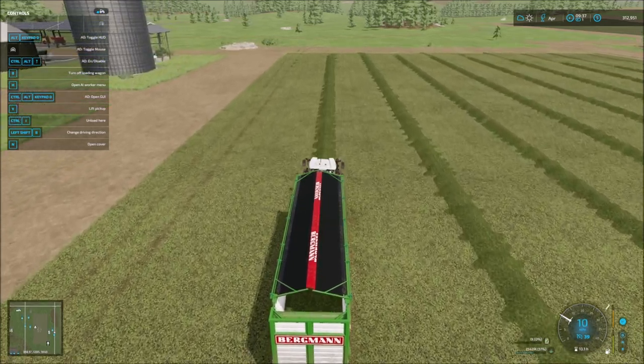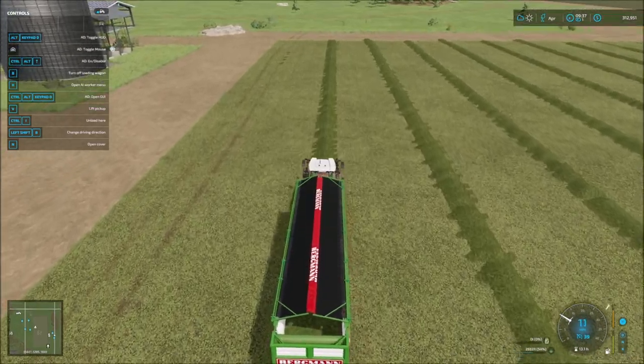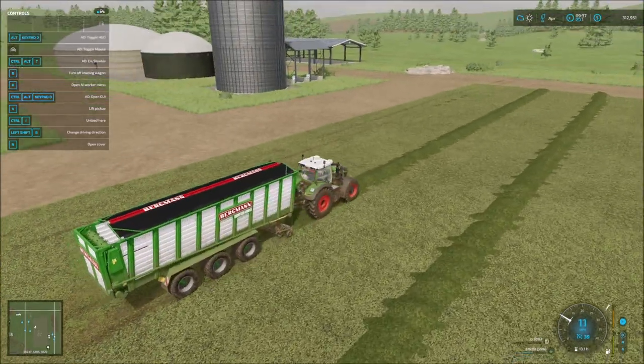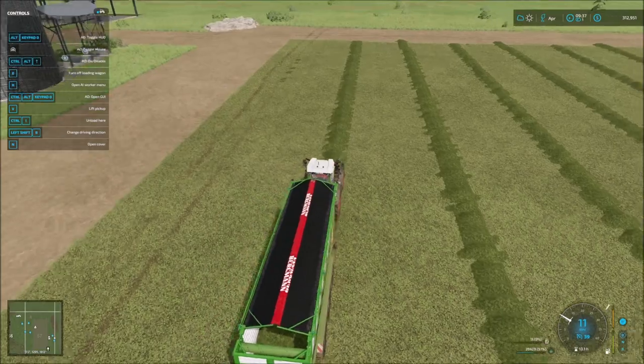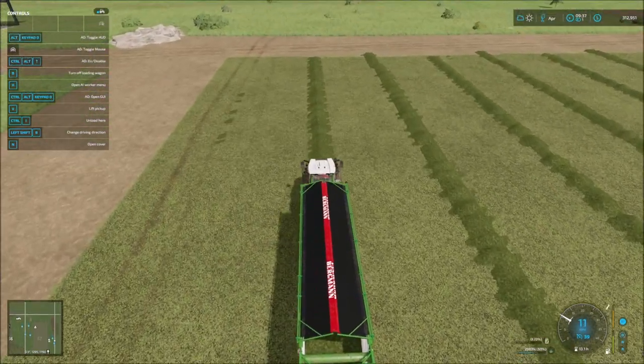Each one of these rows is about 33%, so three rows and we'll be filling. We'll be bringing part of it over here — a good bit of it will end up over here at the silage silo to be converted from grass into silage.